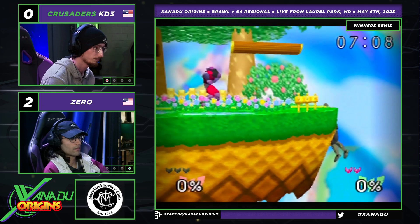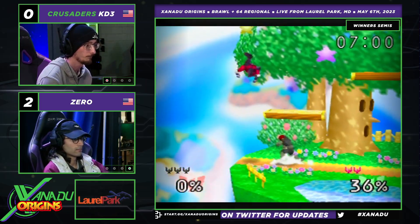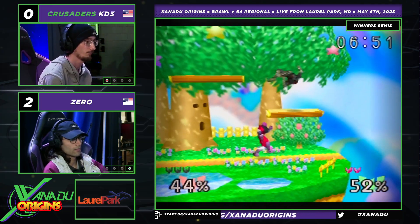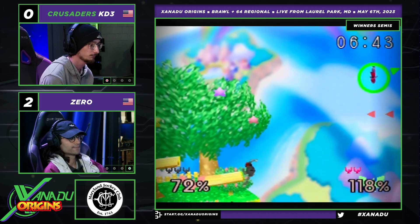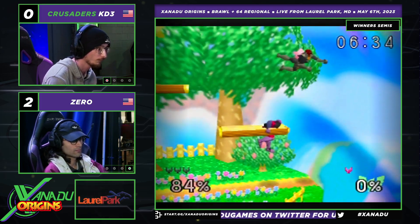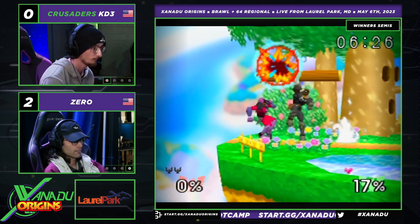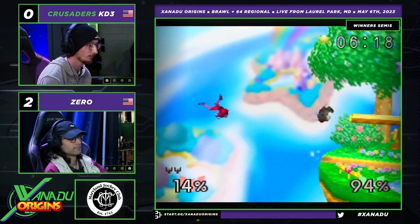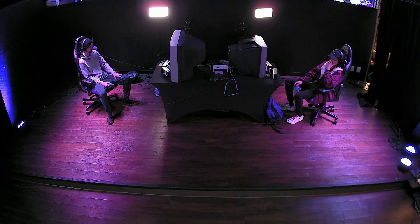KD3 off to a little bit of a lead. It is cool seeing Falcon Ditto in winner's semis — it's been a little while since we saw high-level Falcon Dittos. He recognized that he didn't have his jump — KD3 up three to one. Good players pay attention to when you have your jump and when you don't. You really shouldn't exhaust your double jump, because the double jump is precious — you're out of resources. If you're double jumping, you want to make sure you're doing it to escape or recover.